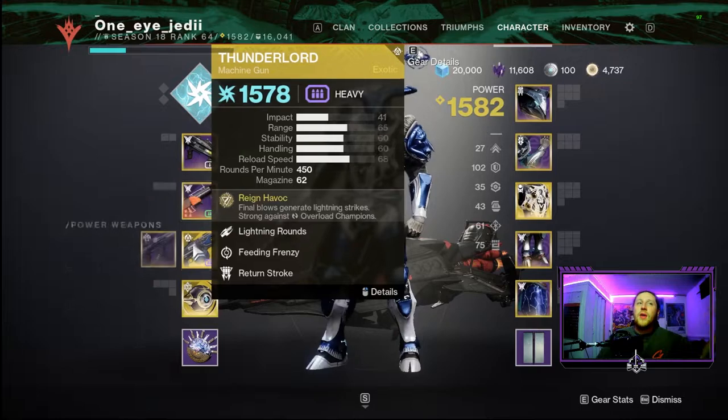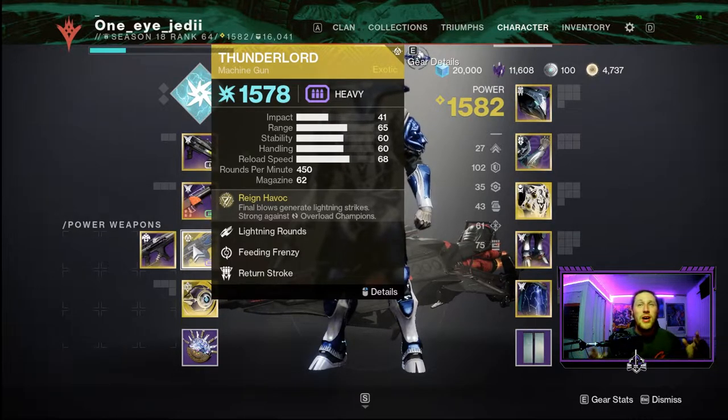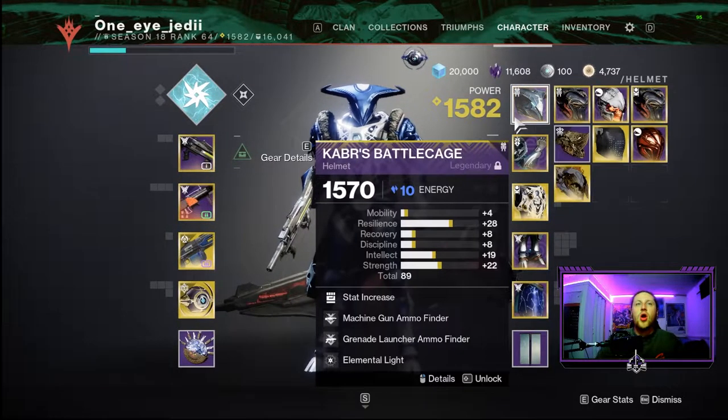We're bringing the reprised Thunderlord with its catalyst, giving us arc lightning chaining around targets plus Subsistence from the catalyst. This is great for creating ionic traces through Arc defeats, and Forbearance similarly benefits from those Arc weapon defeats.